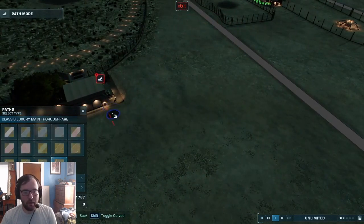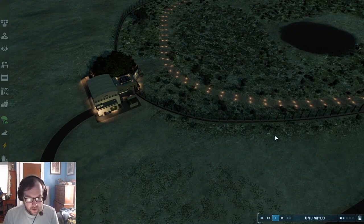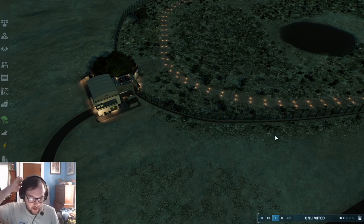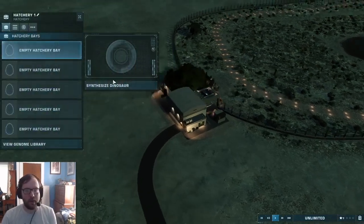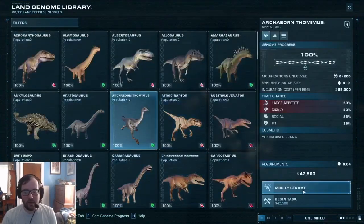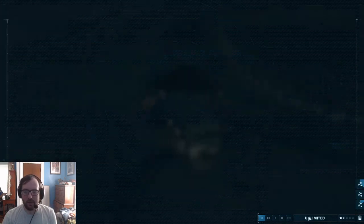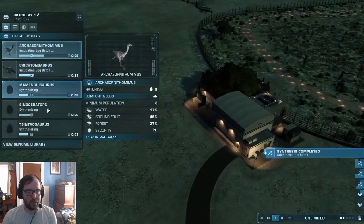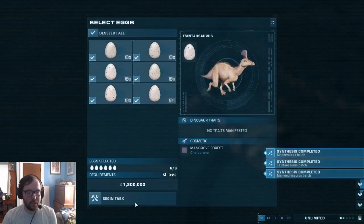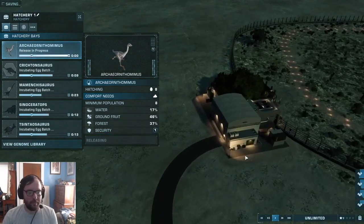I'm thinking what to put in here — we'll put four or five herbivores. Looking at the list: Archeornithomimus, Crichtonsaurus, Sinoceratops, Parasaurolophus, Mamenchisaurus, and Sintelsaurus. We'll go with Archeornithomimus, Crichtonsaurus, Sinoceratops, Sintelsaurus, and Mamenchisaurus. Hatching them all up now — Archeornithomimus is ready.